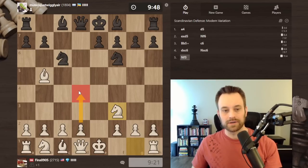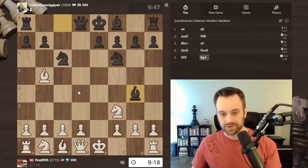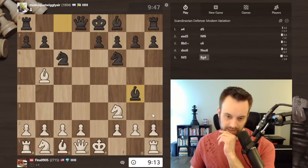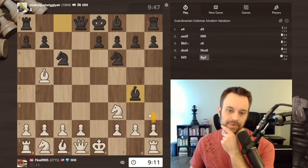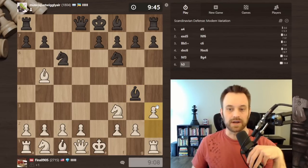Let's play knight f3, probably going to look to play d4 and take over the center. My opponent pins me with bishop g4. Now if I want I could take on c6 and try to wreck the structure. I'm also thinking about throwing in h3 - I think that might be wise right here, just to try to get black to declare their intentions with this bishop.